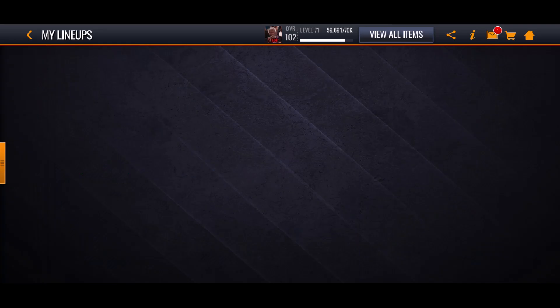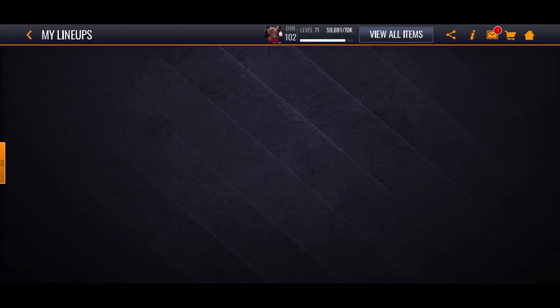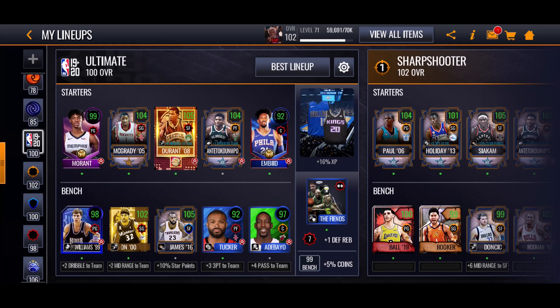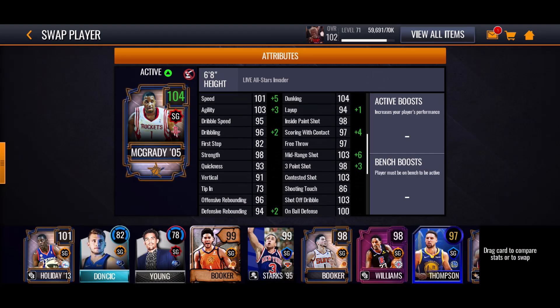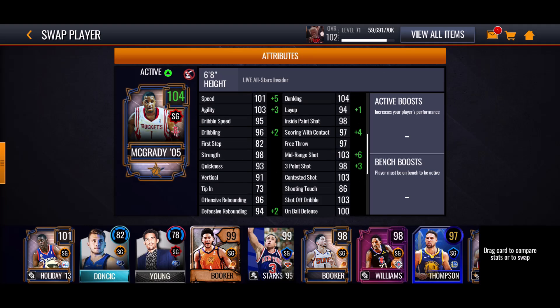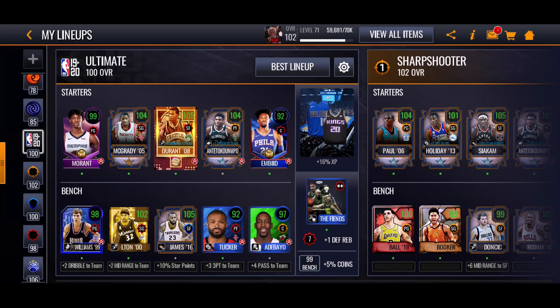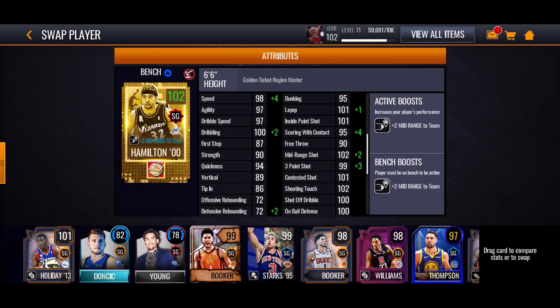At shooting guard, we have Tracy McGrady. I honestly do not want Tracy McGrady, but he's pretty good. He's 6'8", a decent-sized shooting guard. He's mainly here because there weren't that many other options, but also his rebounding and blocking — he has a 99 block, 96 and 94 offensive and defensive rebounding. That's pretty good for a shooting guard. Rip Hamilton is a lot worse.